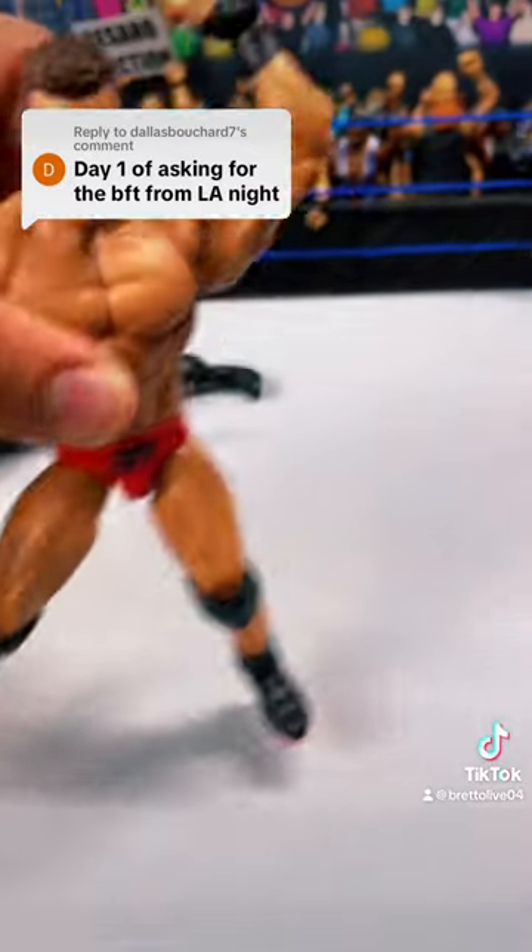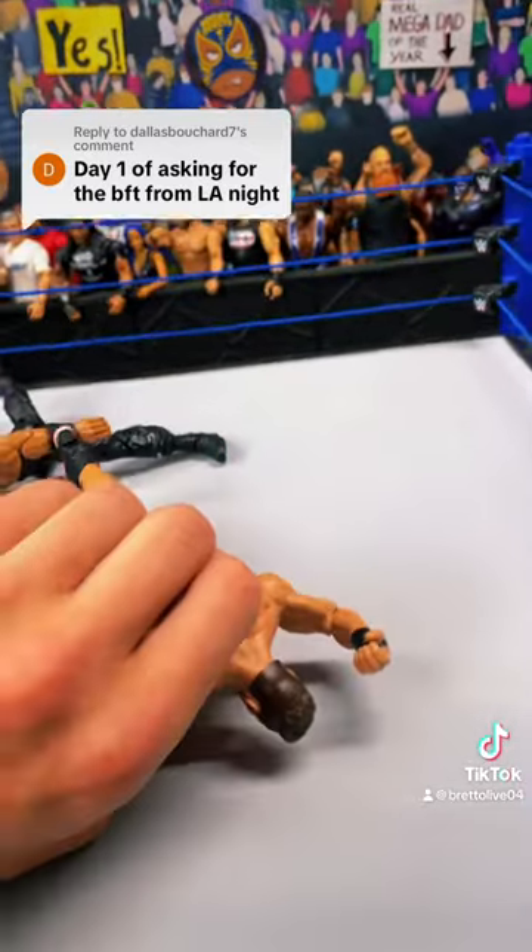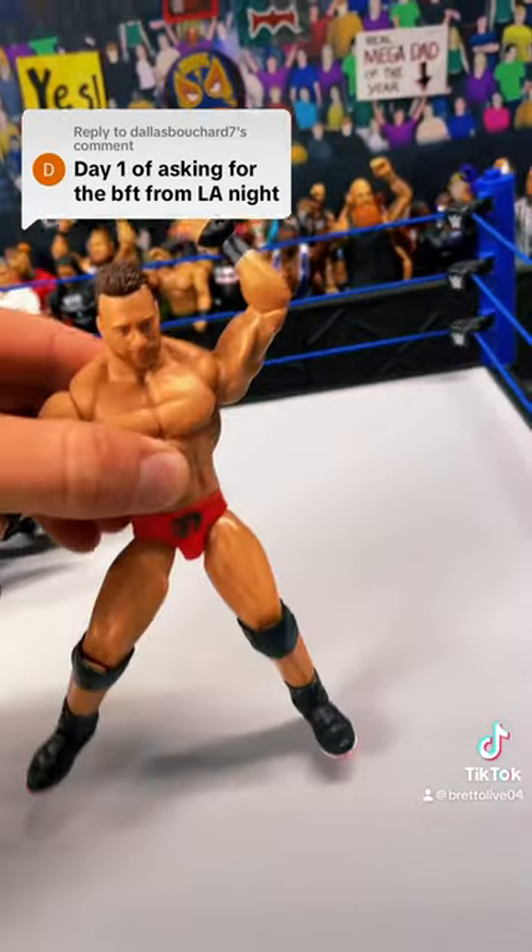With LA Knight, we have his knees bent and one of his arms in the air, because with the Blood Force Tri-Ma, he brings it down like that and drives the head right into the mat.